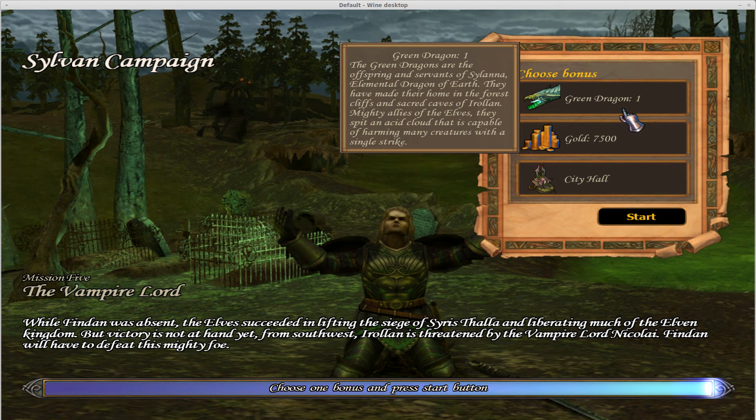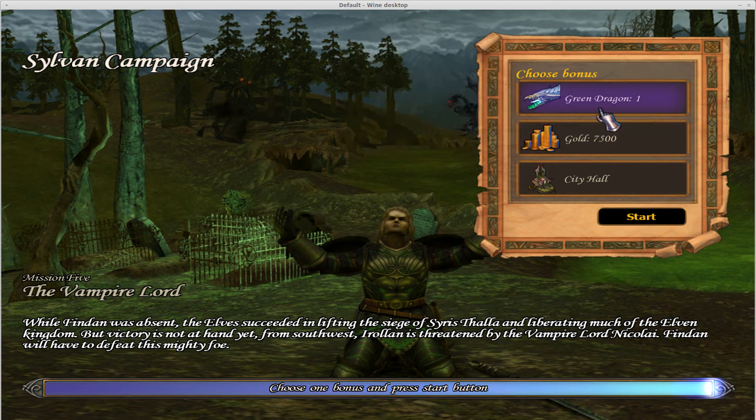And Green Dragons — I think the utility of a Green Dragon at the start of the game is somewhat contingent on what your current starting forces are. However, since I prefer to rush on maps, I'm going to go for this. Let's hope it works out.